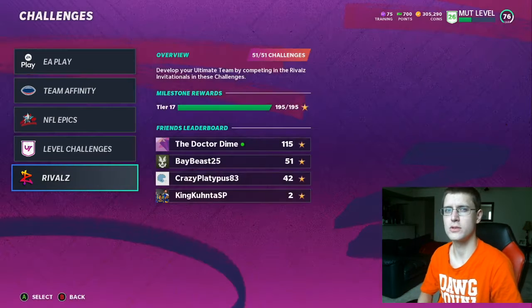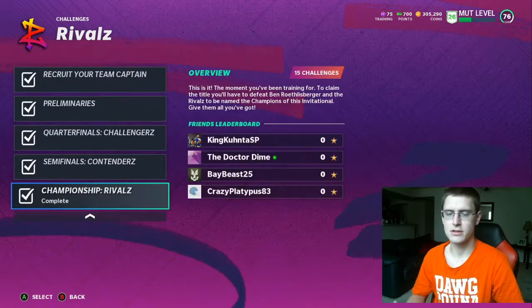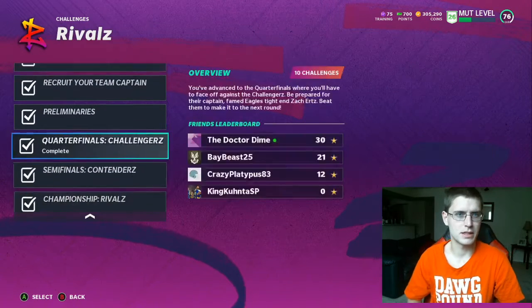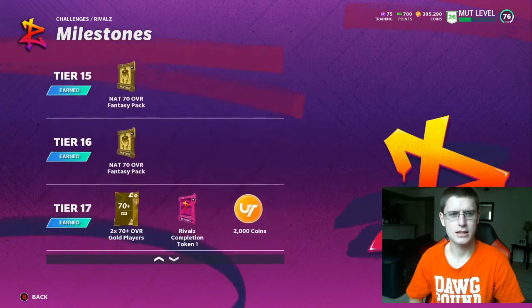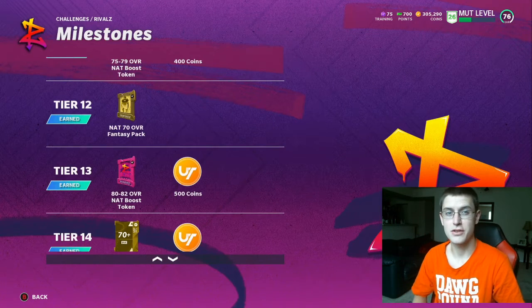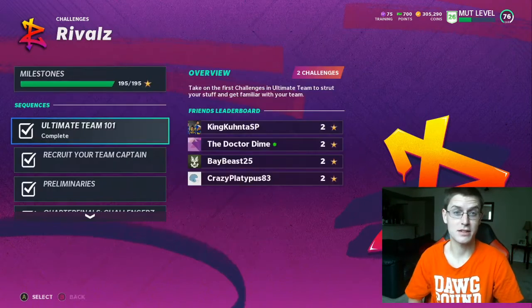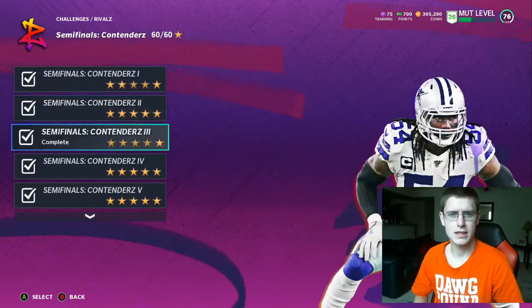What I did next was I came down to Rivals — another arcade mode. This is where you get Jalen Smith, Zach Ertz, or Big Ben. I believe you also get some good stuff along the way — I got like a NAT or something. Right there you get an 80 to 82 overall player. I actually got Big Ben, so that was a pretty good pickup for the quarterback position.